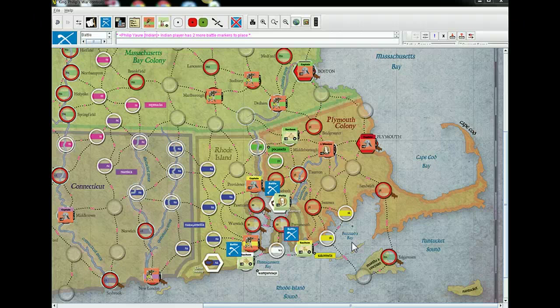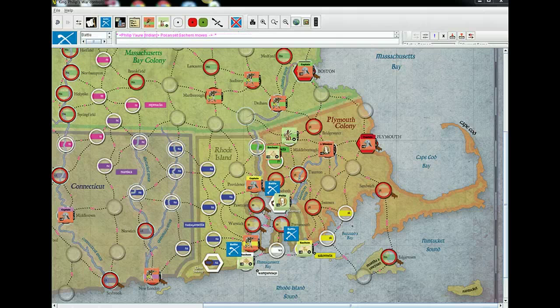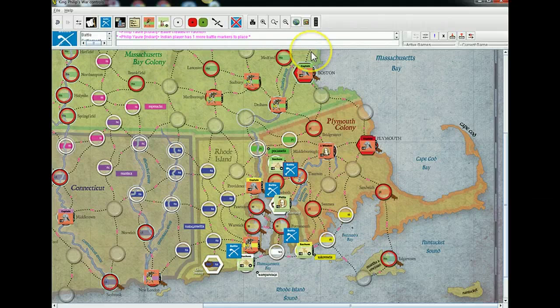I'm going to move this stack to the southern space. I could have set up here but I can move one. We'll attack Taunton. Here you do have the option to intercept with Winslow. The interception roll is typically five or higher — minus one modifier on the die, so up to six. With the key leader it's a plus two, so down to four or higher — a 50-50 chance to intercept.